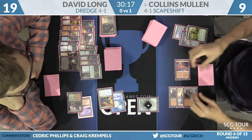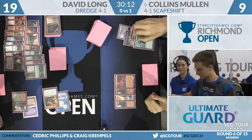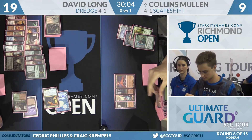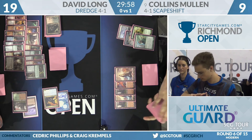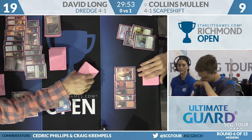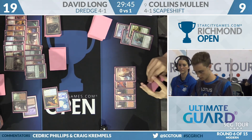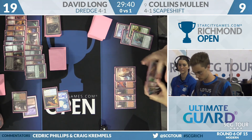There's an attack for four, knocking Collins down to 9. Search for Tomorrow comes off suspend and Collins gets a Basic Mountain. David is at 19 — not 18 — which is definitely important. We also haven't seen Bloodghast out of David Long's stack. There's one in the graveyard right now but no land to trigger it. He's playing four copies as usual — it's so important to get these creatures on the board early. They're big payoffs for Driven to Despair and the clock he needs against the Scapeshift deck.